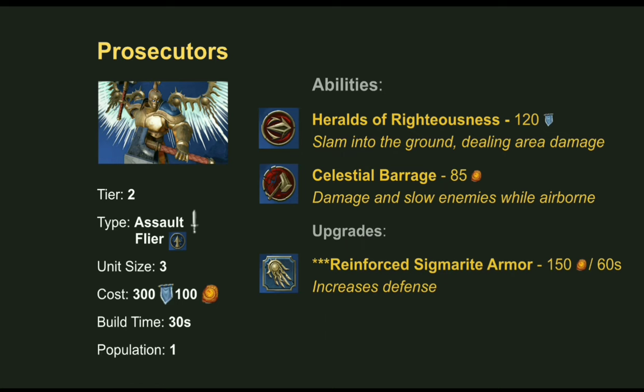Moving on to tier 2, we've got Prosecutors — the assault unit that can fly. Flying doesn't cost resources; you select it and they fly up, gaining increased vision and movement speed, though they can't use basic attacks while airborne. They cost 300 Command and 100 Realmstone for three units. Heralds of Righteousness is a charge attack used while flying for 120 Command, slamming into the ground for area damage. Celestial Barrage costs 85 Realmstone and damages and slows enemies in an area from the air. They have one upgrade at tier 3 to increase their armor.